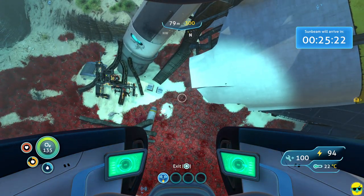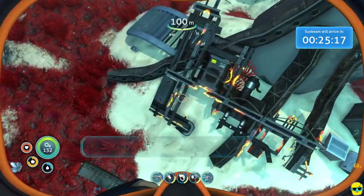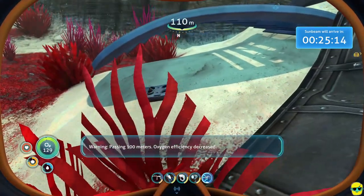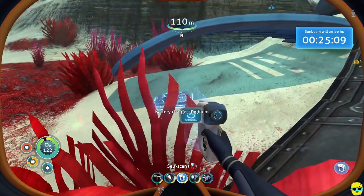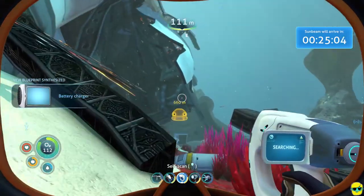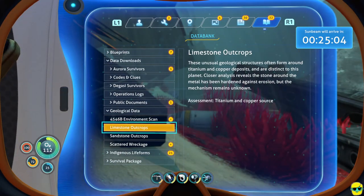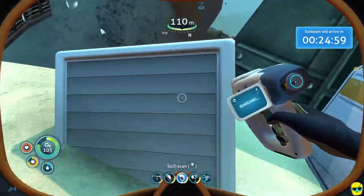Let me get out really fast and check if I've looked at all this stuff. Here's another battery charger fragment lying on the ocean floor — and now we can make a battery charger. Remember how I was telling you that you can charge batteries that have become empty? You do it with the battery charger, which you build inside your base.